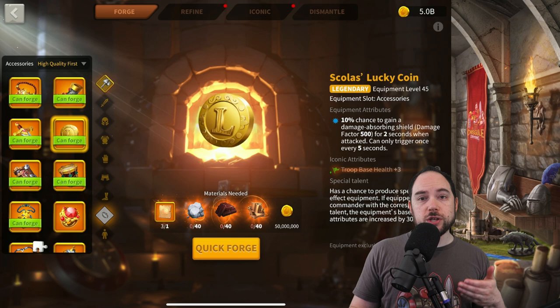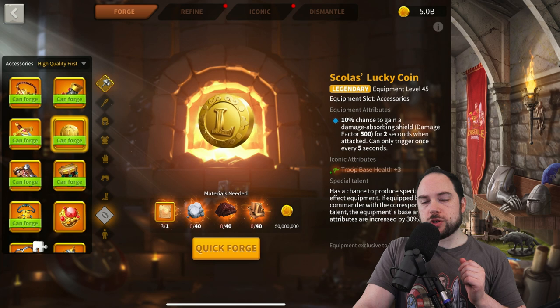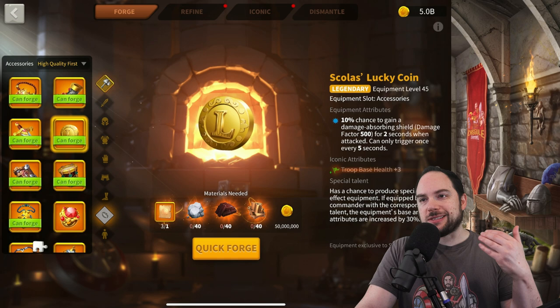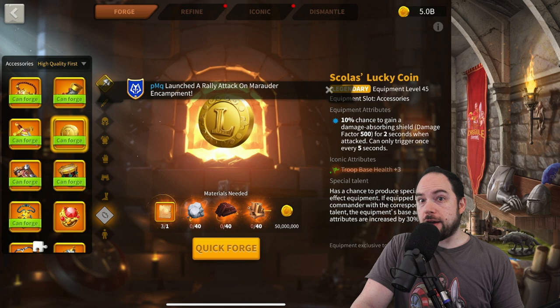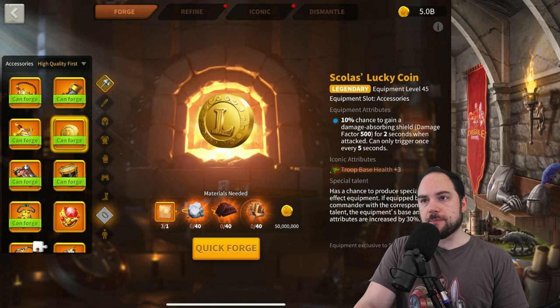Theoretically Lucky Coin is also good in KVK if you really don't want something to burn, but in most cases you'd rather be dealing more damage to the enemy. There is a five-second internal cooldown, which means if you're getting 12x swarmed, that shield pops almost immediately, but it's limited in how much it can scale — it only triggers once every five seconds.